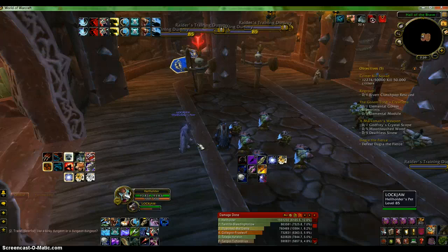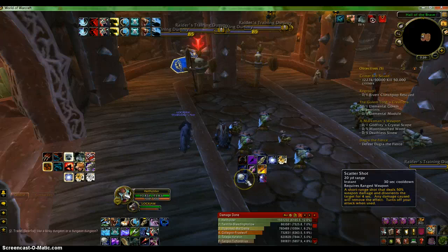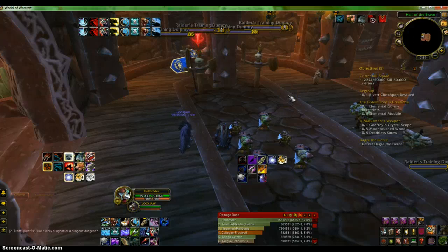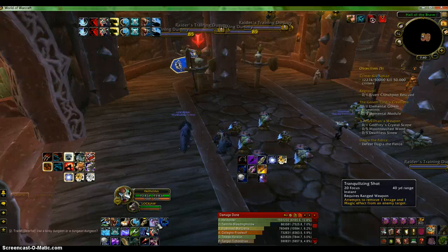For bursting, what I'd suggest is doing a scatter shot and then a silent shot, then doing your rotation. Scatter shot to interrupt them if they try to interrupt you, and silent shot if they try to get off a heal because they see you're about to burst. Also use tranquil shot if you need it — you might not really need it, but if you're going against someone with a lot of health it removes their enrage and magic effects. I find that most useful when fighting warriors.